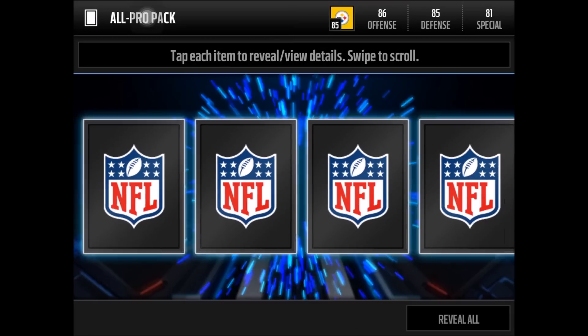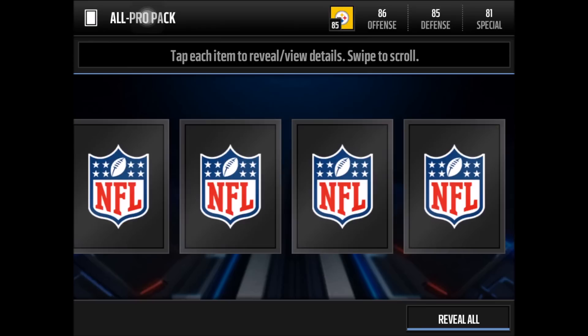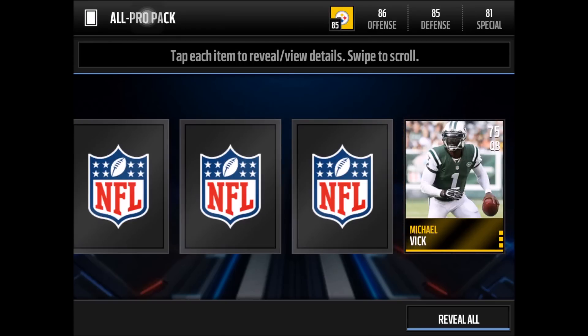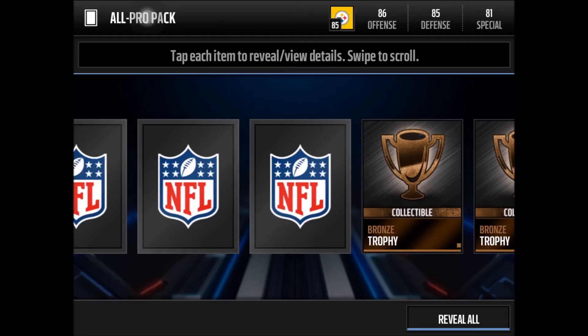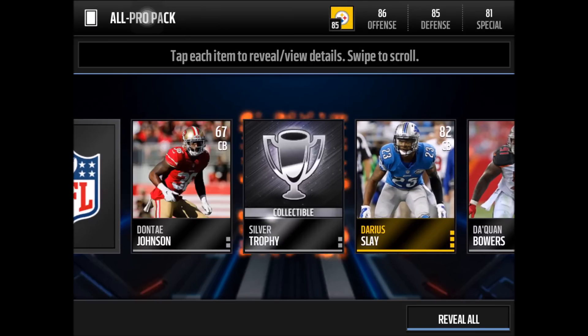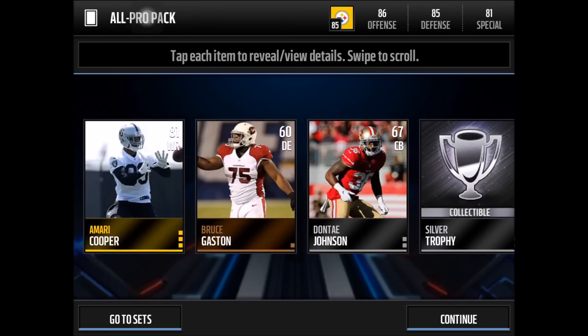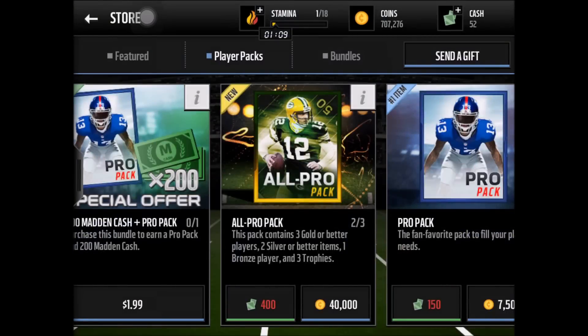We're heading into the second pack with high hopes. We do not get an update team but we get an Amari Cooper wide receiver, which is not bad. Then we get Michael Vick — and actually, Michael Vick officially signed with the Steelers, so that's pretty cool. We also get a Darius Slay cornerback, and a silver trophy, plus two bronzes. Not the best of packs.